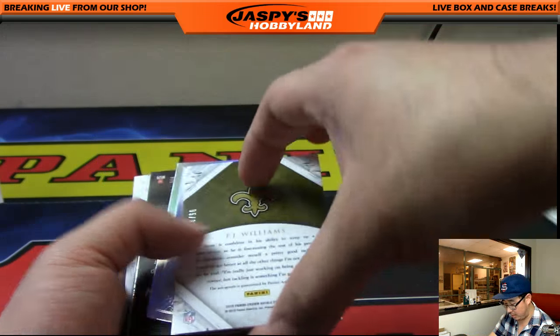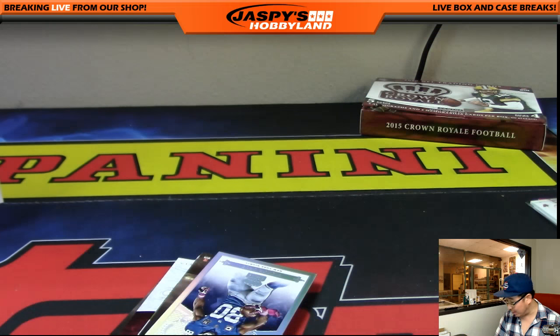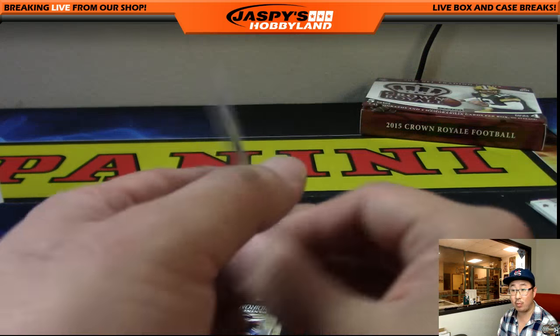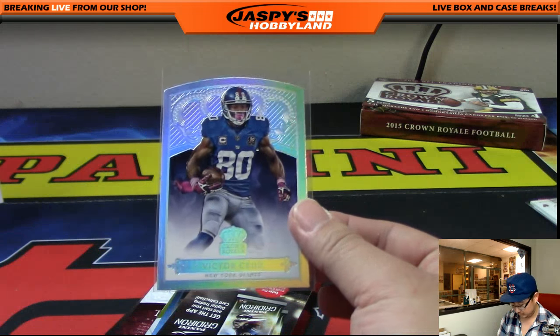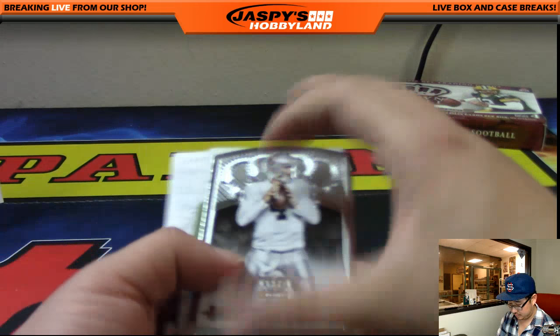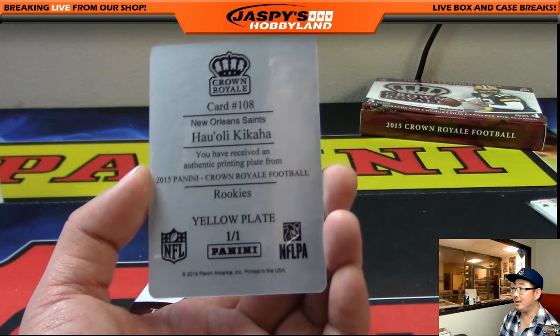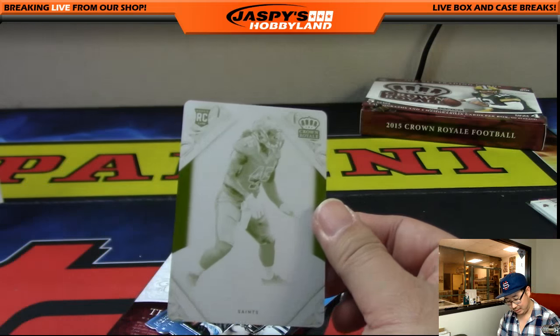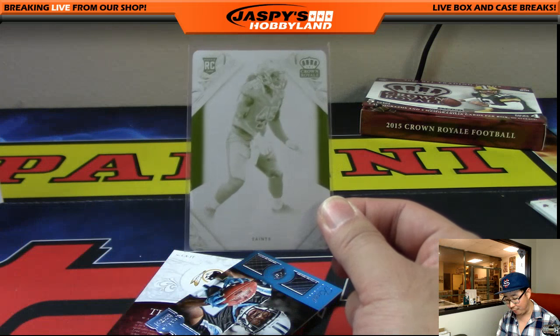More Saints for Joe P. — that would be P.J. Williams, 95 out of 99. 97 out of 199. And a printing plate — Kikawa. Nice one for the Saints. Joe P. with the Saints gets the Drew Brees and a one-of-one printing plate.